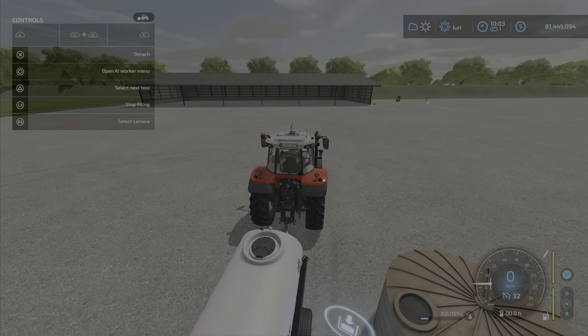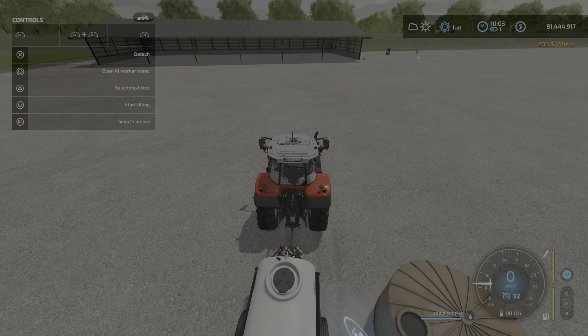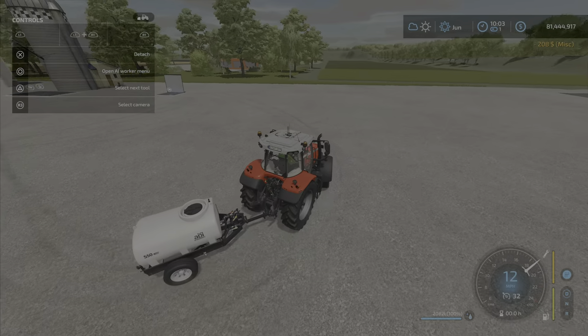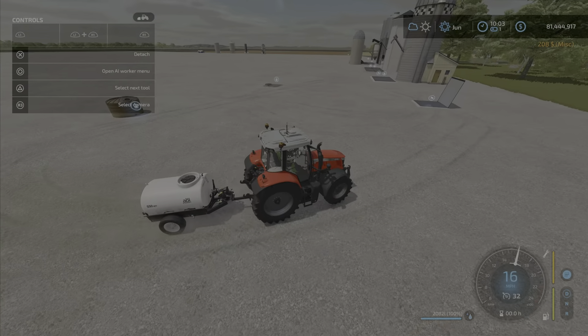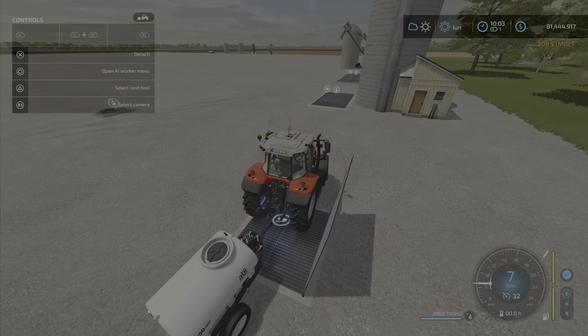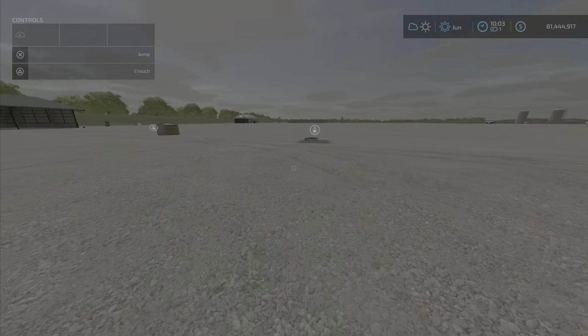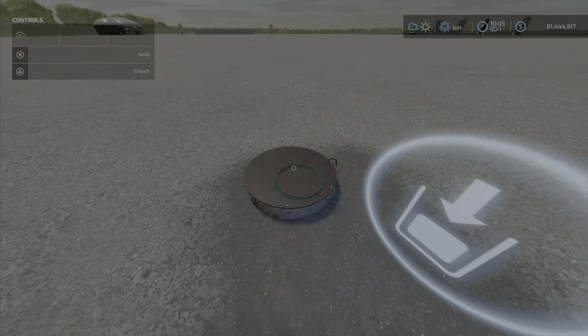It also fills up at about the same rate. And no surprise, as we will see, the cost is identical — $208. Now, it's about $1,000 cheaper to build, and it takes up a little bit less space.